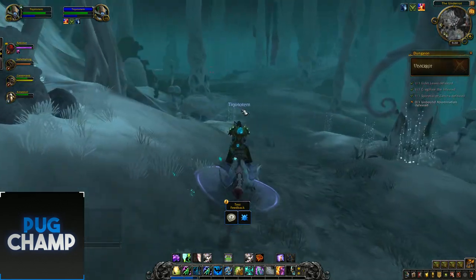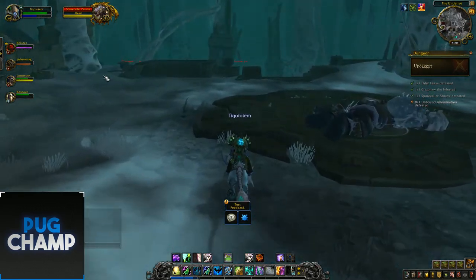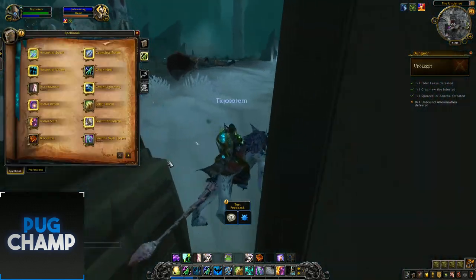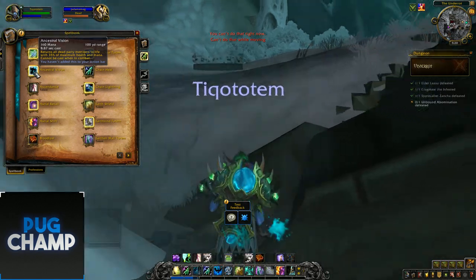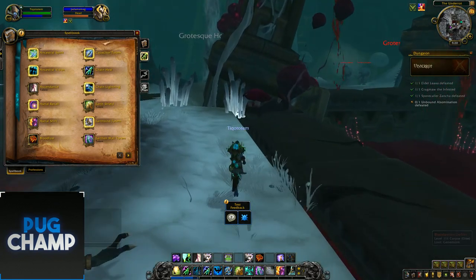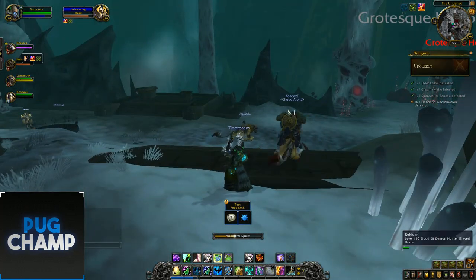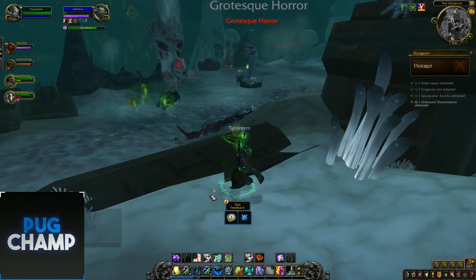Whether it's the Shaman values or this dungeon's values altogether, it seems this dungeon's pretty balanced, especially the boss part. I found another bug — quickly get out of there. For some reason I can't do my res. Ancestral Spirit, just res him up. Then heal up Rekidan.